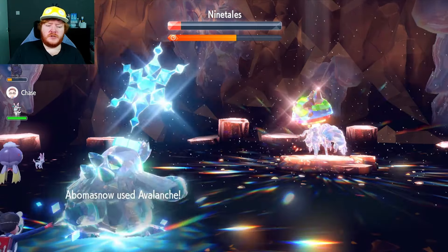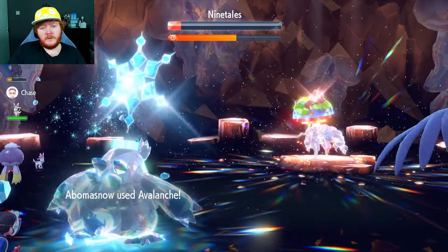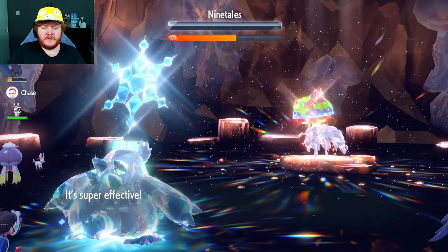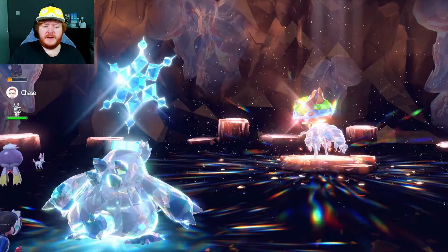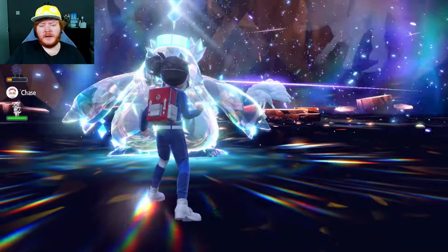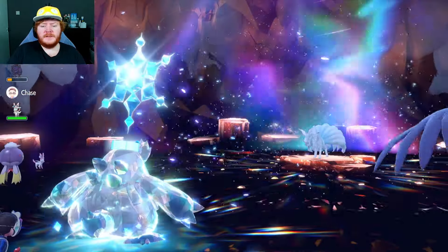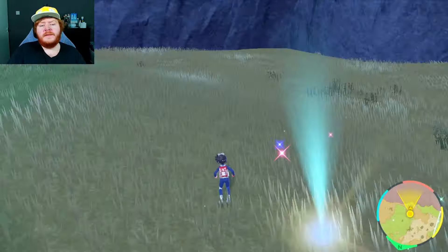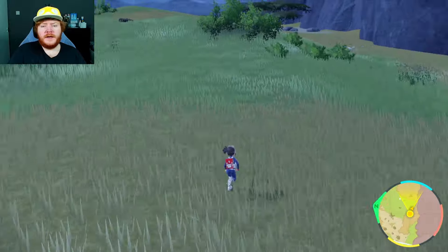It doesn't have Aurora Veil this time, but it doesn't need it with 50% increased defense. An Avalanche should still finish it off. We don't attack second since the shield just broke, but we still finish it off. We get a free attack after the shield breaks, and the majestic Alolan Ninetales goes down. I would imagine it was well over half the time remaining. And that's going to be Abomasnow.